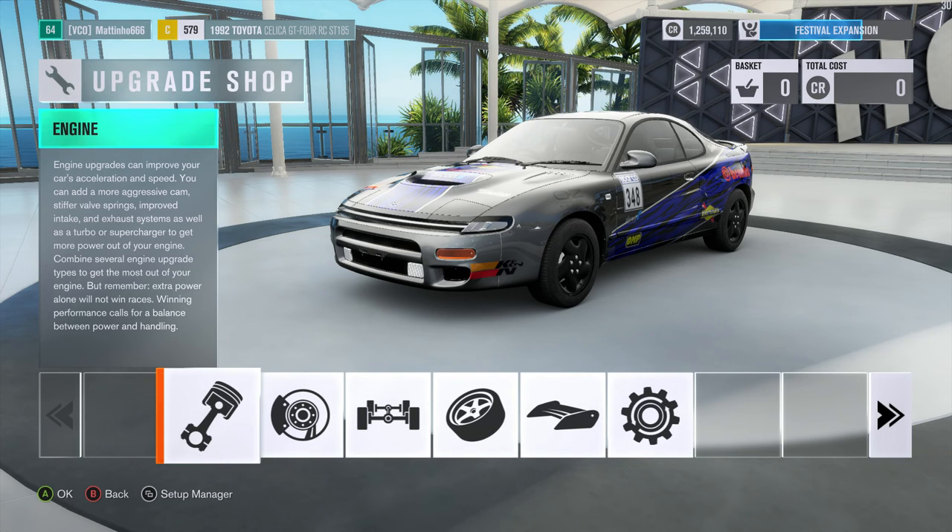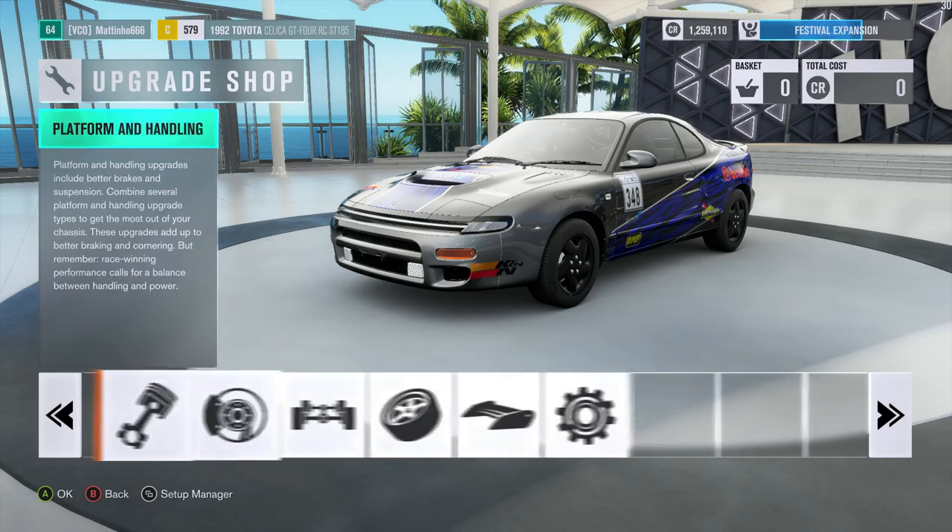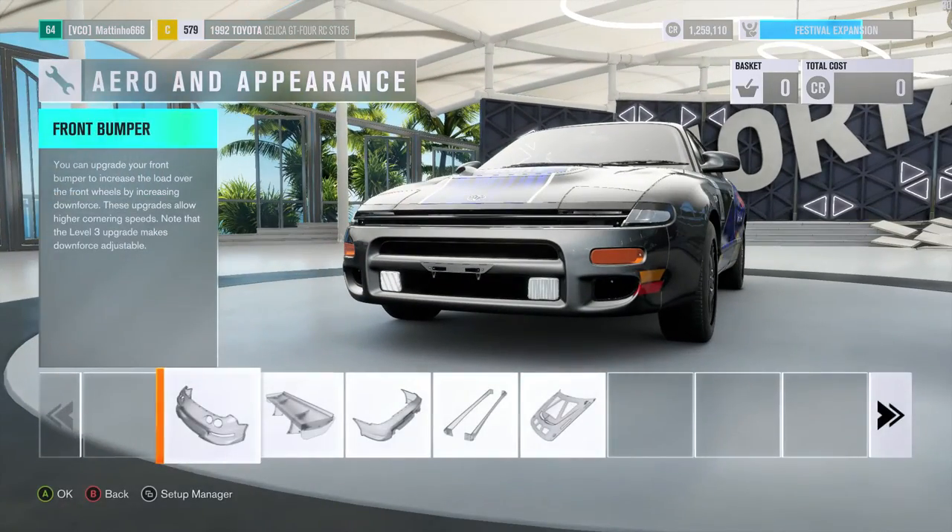This is going to be the first of my time attack builds. What that basically means is I picked out a little point-to-point circuit that I'm going to run with these cars once I've upgraded them, but there are going to be rules. The maximum PI is 900, so that puts it at the top of S1. We're gonna modify the car to the top of S1, get three runs at it, and do this for multiple cars over different things.